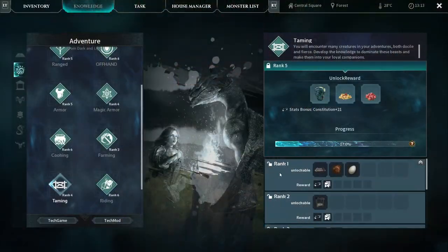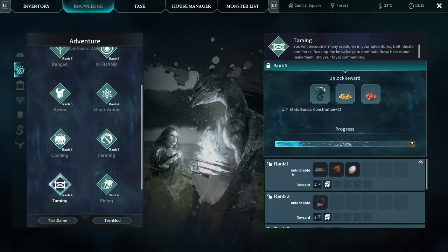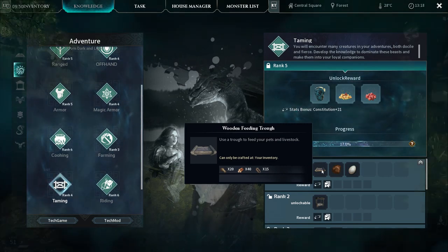Once you get ranged to rank 2, you're going to get taming unlocked. To do that, you need to make a lot of stone hook arrows. And then you'll get the wooden feeding straw, and that's how you're going to tame the animal once you get them down.